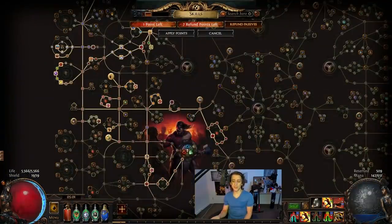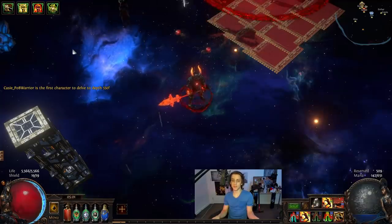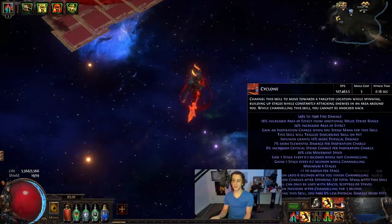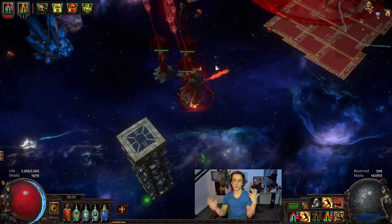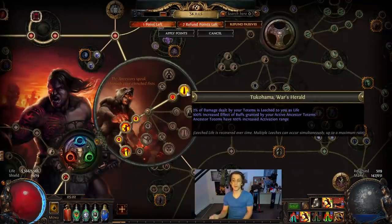What's even crazier about this node is the activation range — it lets you play further away, but it also means you're getting buffed from much further away as well. Something we tested yesterday: from 0.16 I go to 0.12 attack speed, and that buff lasts pretty much two screens. The totems are also leeching for you, so they're a good source of sustain if you have to run away and don't need to be up close and personal yourself.